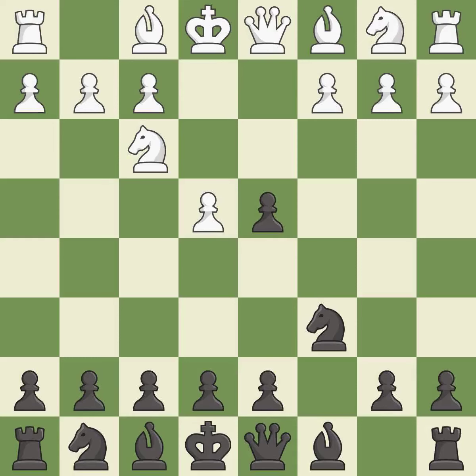Cxd4 gives Black two central pawns versus one central pawn for White. Nxd4 recaptures the pawn and activates the knight in return for having one central pawn versus Black's two central pawns.